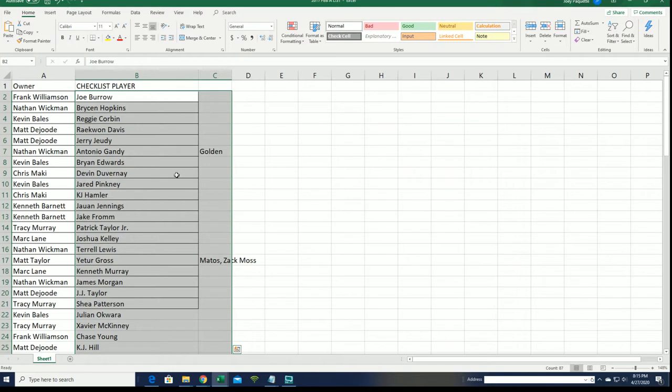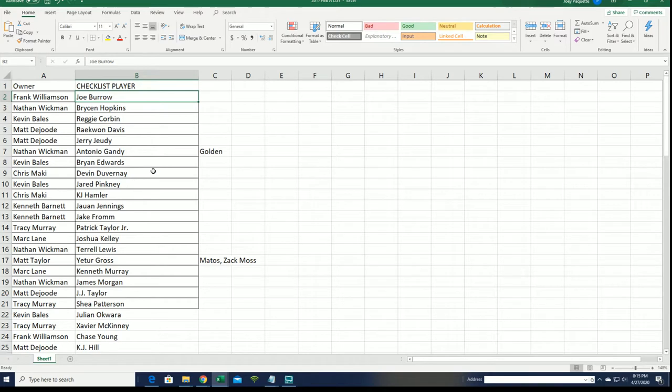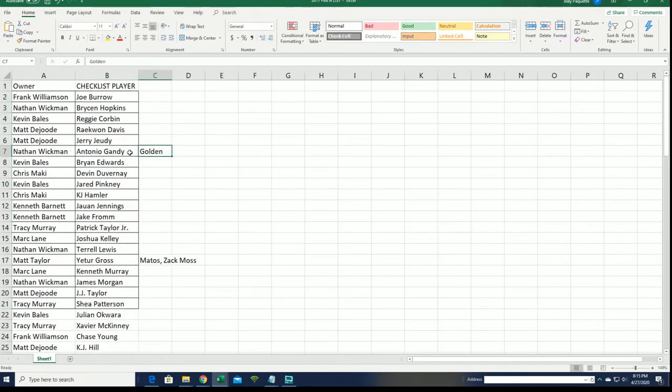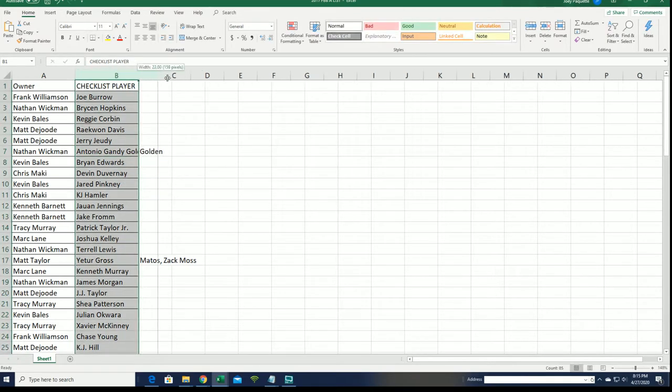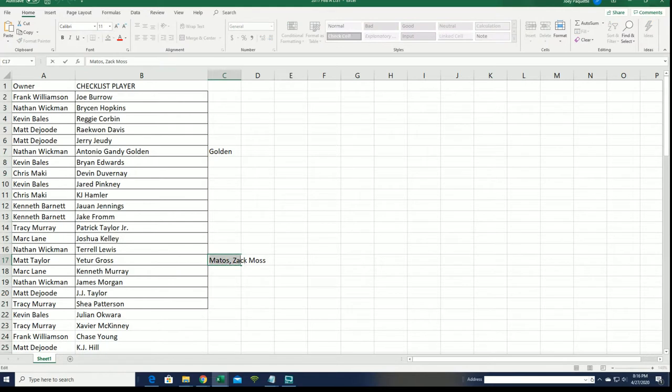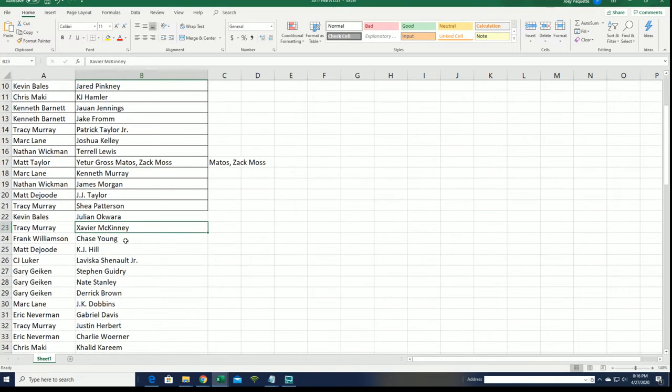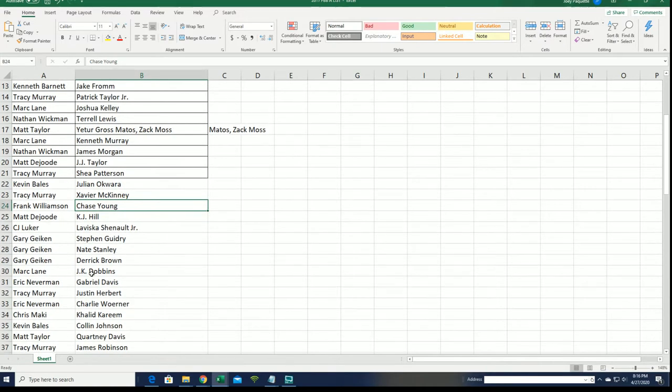All right, let's see how things stacked up and matched up. Good luck — what's it going to be coming out of here? Joe Burrow right there at the top of the list for Frank. I think we're due for one of those kind of hits. We've got Golden — that's actually his last name, Golden. And on down the list you can see Chase Young. Wow, Frank, you got some good ones, man.